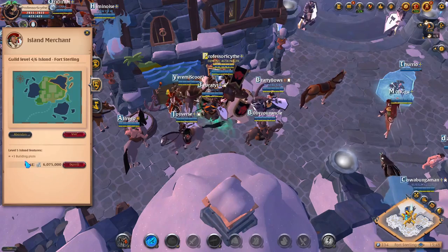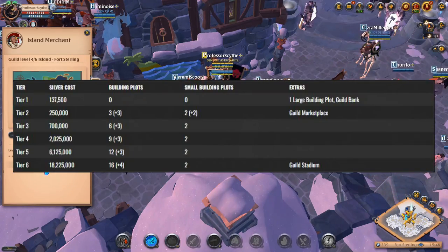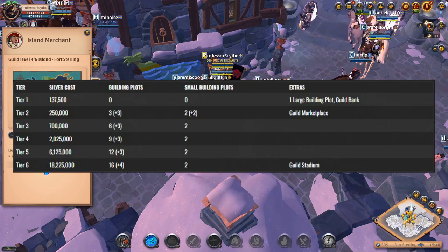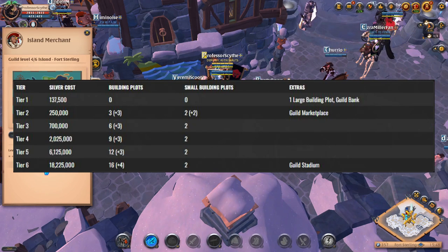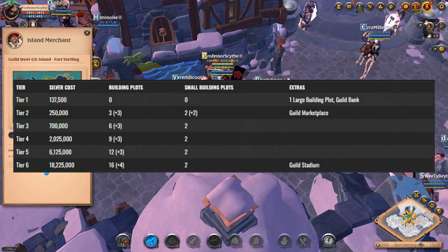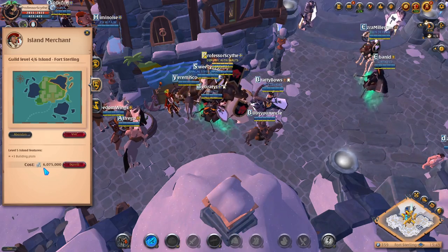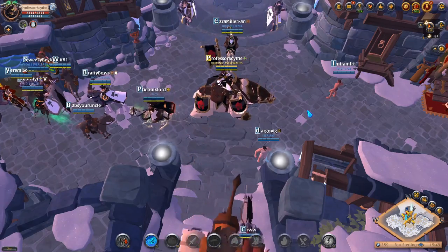I already have a four out of six island, so I need to upgrade again. I'm going to put a chart on screen showing the cost for upgrading your guild island: 137.5k for the first initial buy, then 250k, 700k, and so on — it keeps upgrading to add more building plots. The significant one is tier two, where you get small building plots for the smelter and butcher, so you don't have to use larger plot spaces. It's better to put them on small ones so you can use bigger plots for houses and refining buildings.